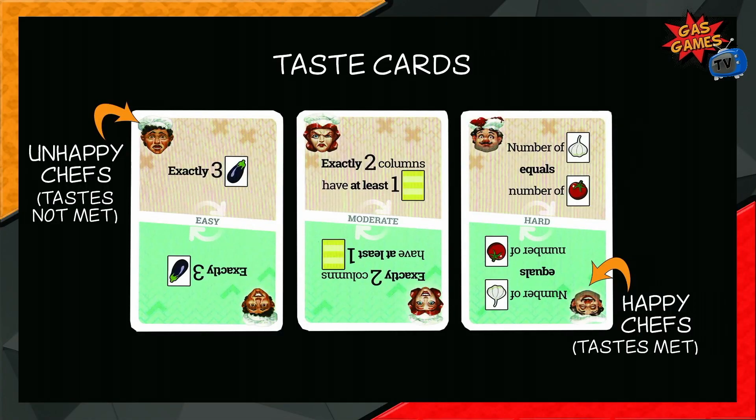The catch is that each chef has secret personal tastes which also must be satisfied. Get your soup kitchen up to a five-star rating over three rounds at your chosen difficulty level. Tonight we are playing on easy. In round one we draw seven taste cards and each get three in a two-player game. In round two we draw nine tastes, and in round three we draw eleven tastes.